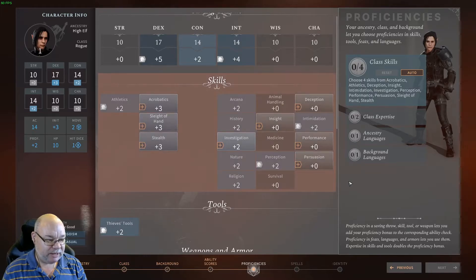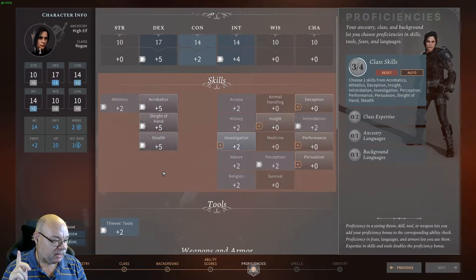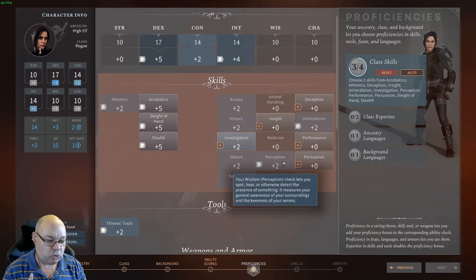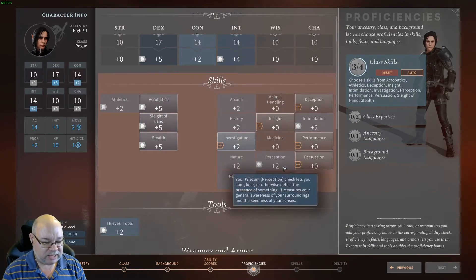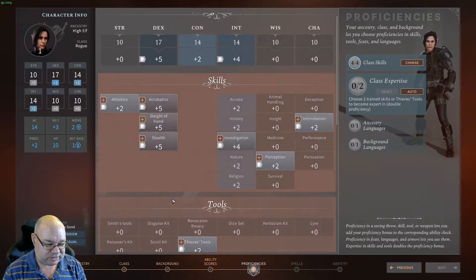Proficiencies. We get four class skills. My recommendations, because you've got such high Dexterity, are Acrobatics, Sleight of Hand, and Stealth. And then either Investigation — which you've got a bonus on for Intelligence — or Perception. We already get the bonus to Perception as an elf, so we'll stick it in Investigation.